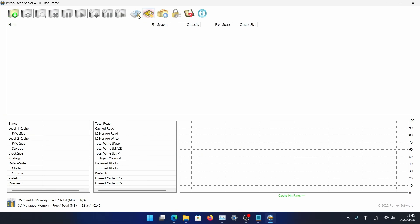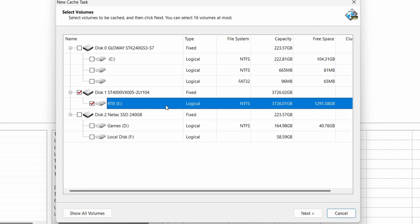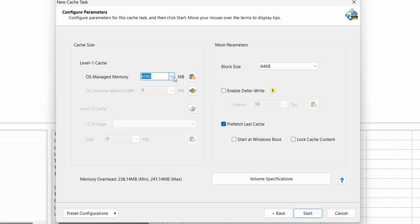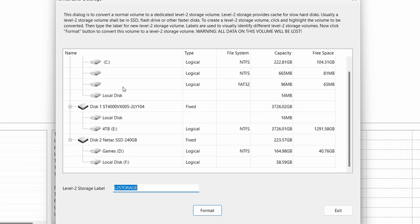Now, after installing PrimoCache, click on the top left icon and select the hard drive you want to accelerate. In my case, it is this 4TB disk. Then click Next. For Level 1 cache, I chose 0 because I have only 16GB of RAM. If you have 32GB or more, you can play with it for better performance.